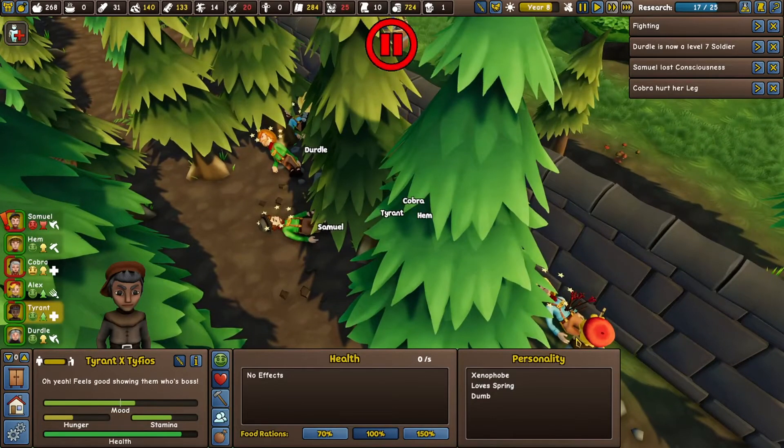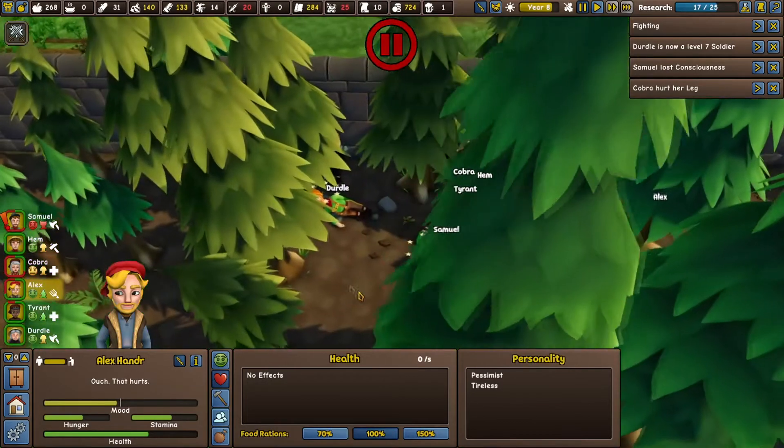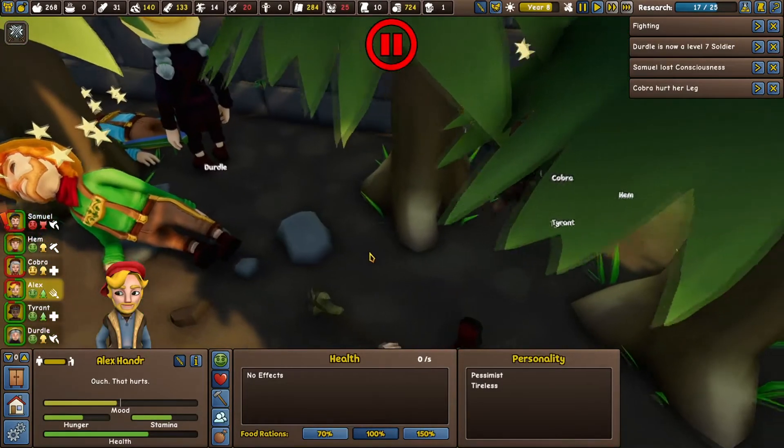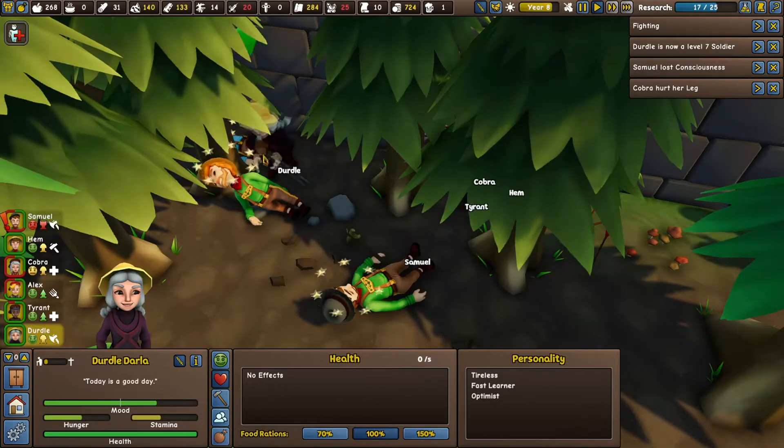Tyrant - wherever the hell - did you get this person's equipment off? Kill that pirate. It's the first pirate. Dirtle bandaged this dude's wounds.